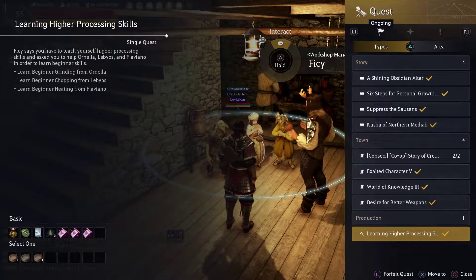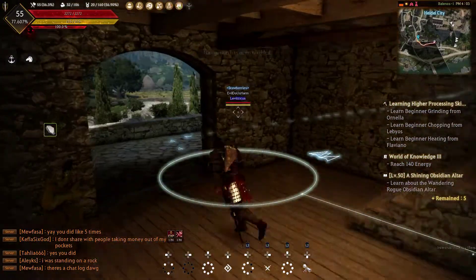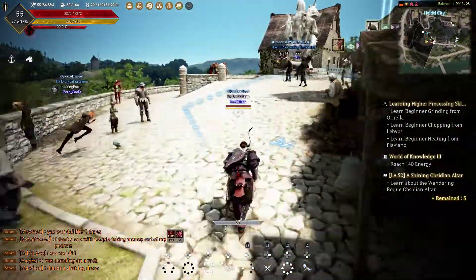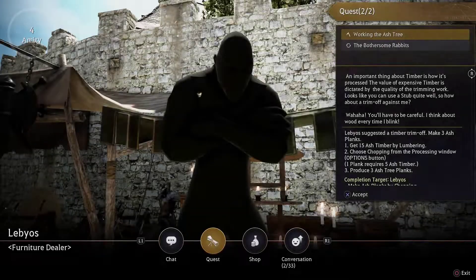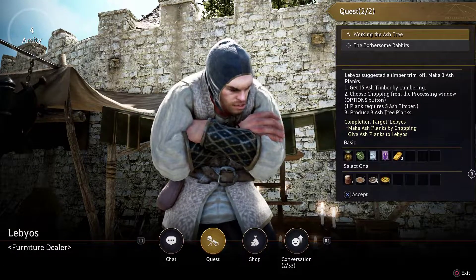Fisi is going to give you a quest that requires you to talk to three people and perform very simple tasks for each of them. Each time you complete one of the tasks, you'll unlock a different knowledge of crafting. The one for heating unlocks the ability to craft ingots, and the one for chopping unlocks the ability to craft plywood. There's also an additional one for grinding that unlocks some other knowledge.